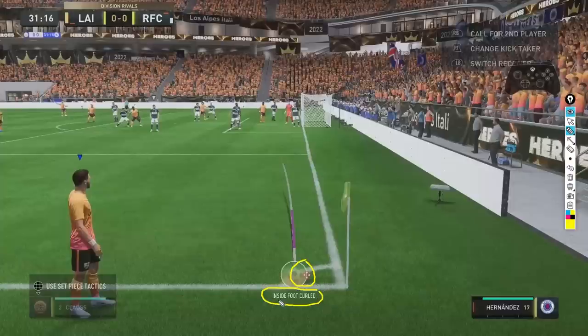We want to make sure it's telling us that we've got inside foot curled selected. So as far over towards the goal we're attacking, and as high up the ball as we can go, as long as inside foot curled is showing.